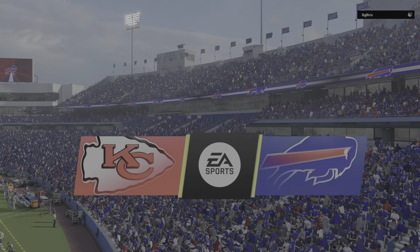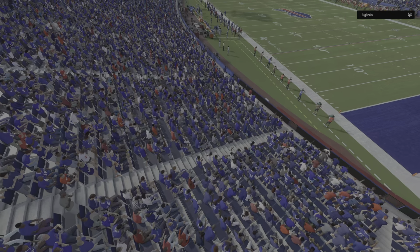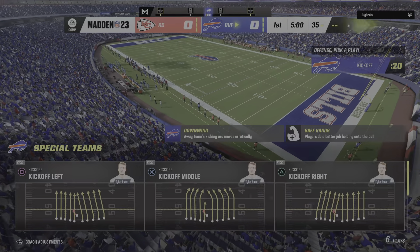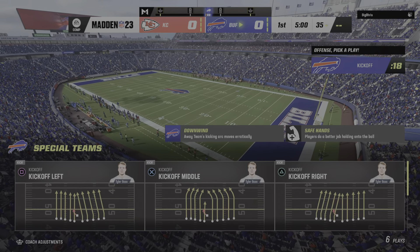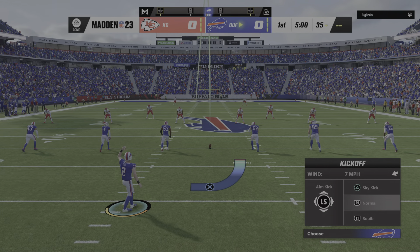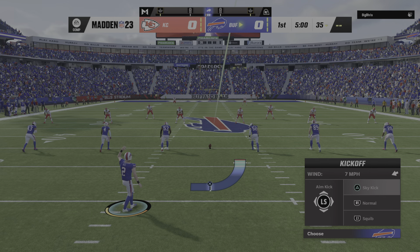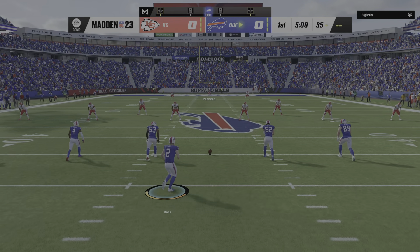NFL on EA Sports, and we are at Highmark Stadium in upstate New York. Today, we're set for a good AFC matchup between the Kansas City Chiefs and the Buffalo Bills. And we are underway in Buffalo.